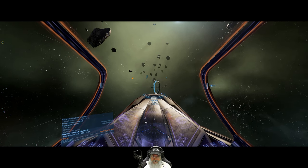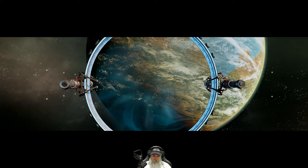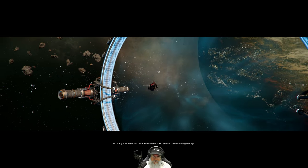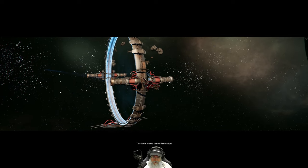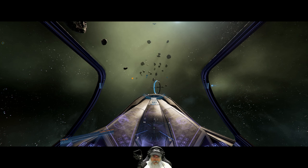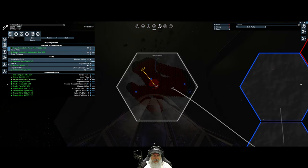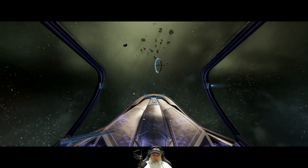Okay, this will be new — whoa, cutscene! "Hey, I think I know where we are. I'm pretty sure those star patterns match the ones from the pre-shutdown gate maps. This is the way to the old federation." I wasn't expecting that to happen. That almost looked like a split ship that came out of there. 'The way to the old federation' — that's interesting.